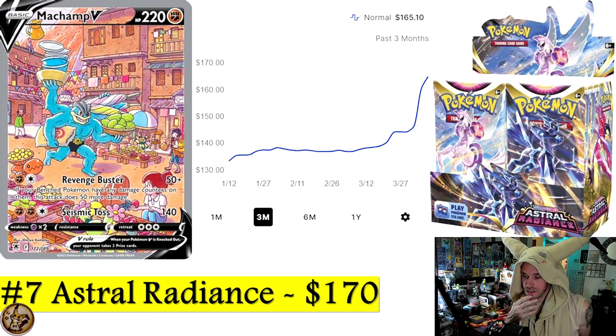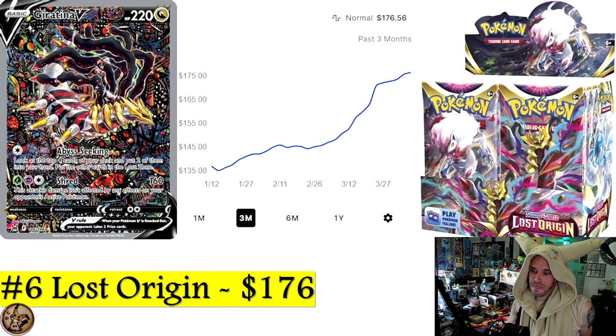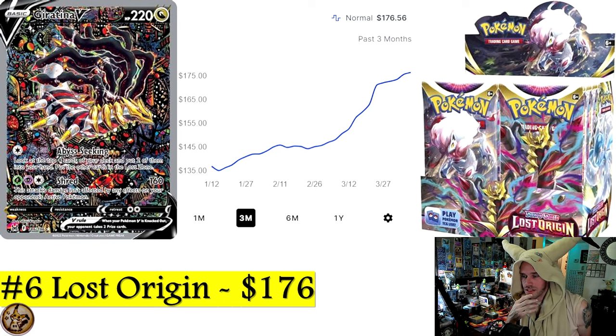Number 7 is Astral Radiance and things are starting to heat up big time. Hisuian Decidueye V will be talked about in the next video — he's doing quite well. The cheapest available sealed booster box of Astral Radiance is $170.